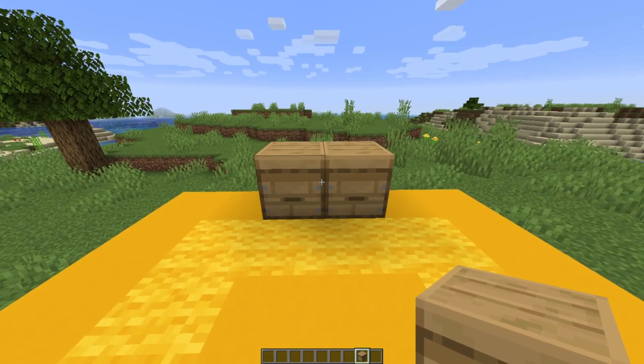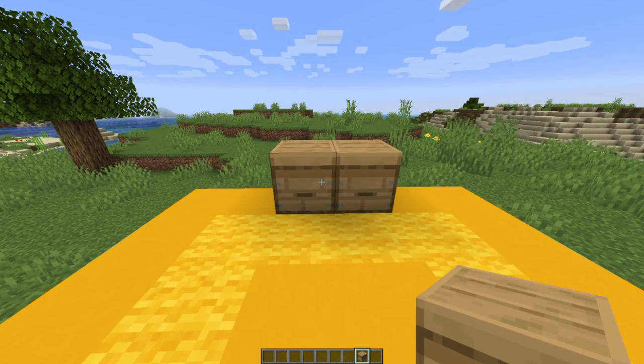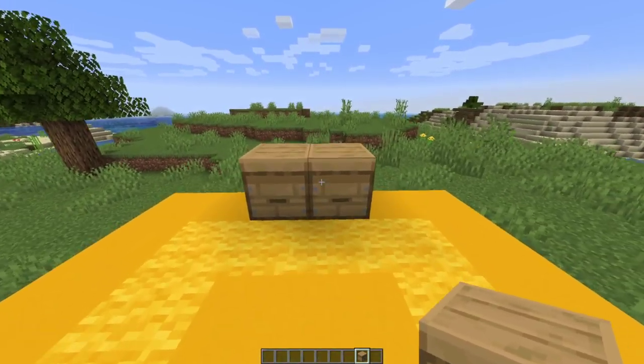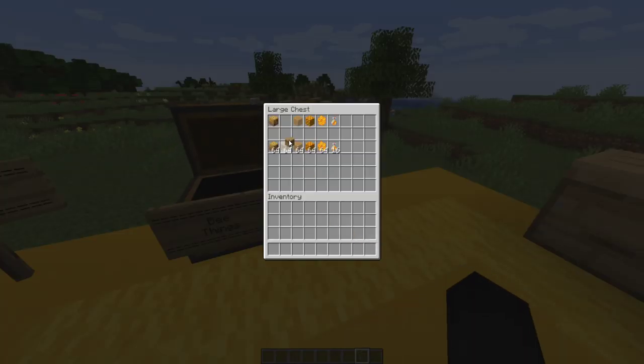The beehive is a block entity and cannot be pushed by pistons, so you cannot use pistons with this — there goes any sort of automation you might be trying. When instantly mining in creative mode, they will drop as an item if they contain any bees. That is everything to do with the beehive.